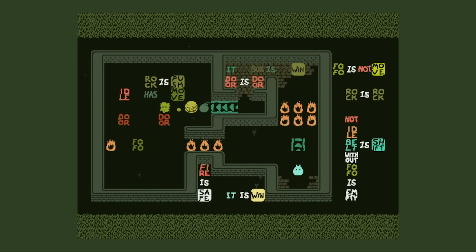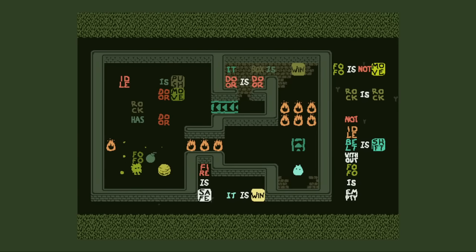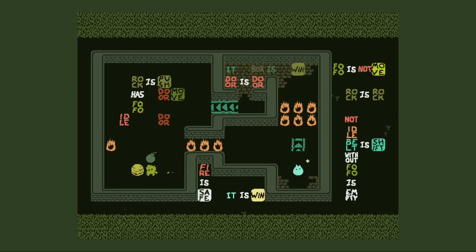We can do that, and then rock is move. We can't do bomb is push — wait, no. Bomb is always inherently push. The bomb is just getting shifted immediately back to the belt. I can also do rock has Fofo. Exploding it now creates another Fofo. So maybe I push the rock and the bomb over here instead, and then do rock as move.